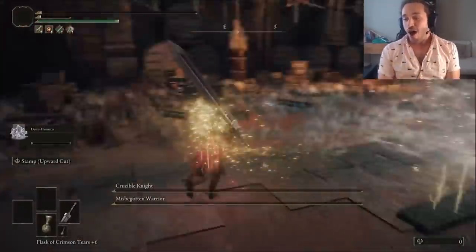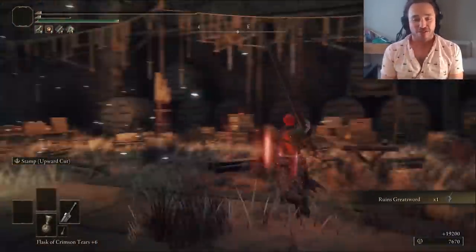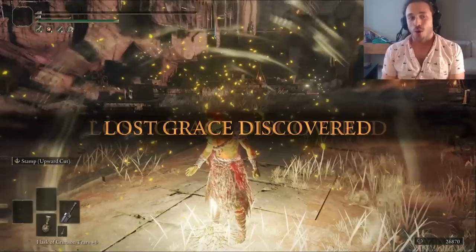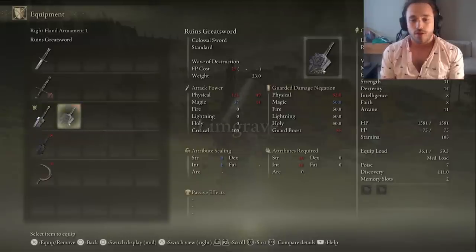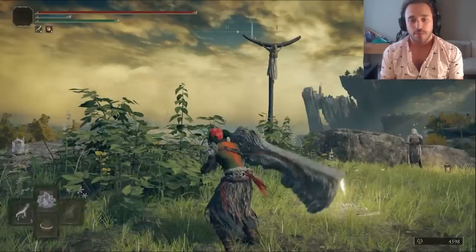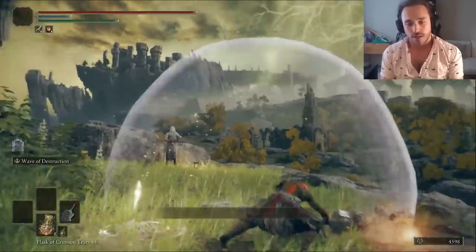We won't be using the Starscourge Greatsword since two-handing it makes two swords — that's how Wind Waker Ganon fights, but most Ganondorfs just two-hand. To quote the cinematic classic Highlander: there can be only one. The Ruins Greatsword requires 52 strength and 16 intelligence, two things that we don't have yet. You actually only need 35 strength if you're two-handing it, but we still need runes for that.